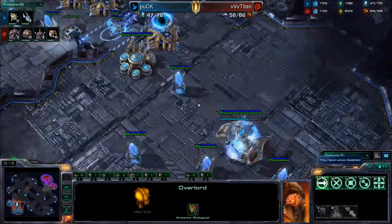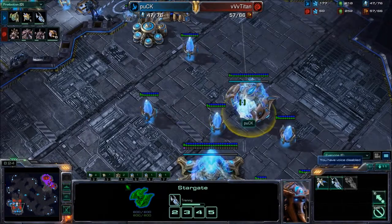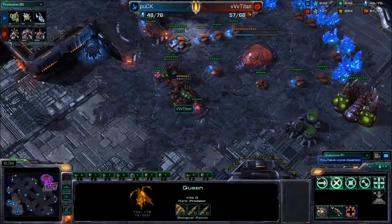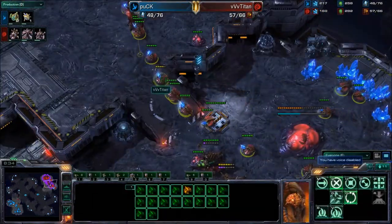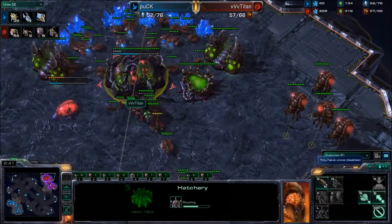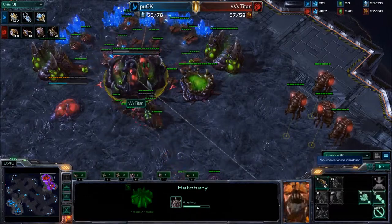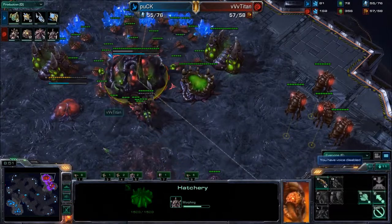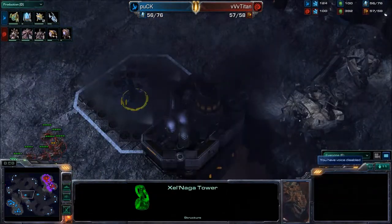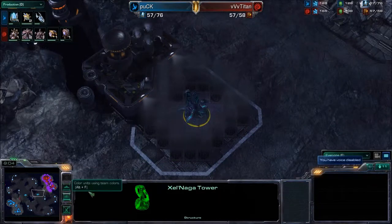Titan now wandering around with this Overlord — doesn't see the Stargate. This is going to be a problem as well, as he's going into Roaches. Roaches are obviously not very good against Void Rays. Drones now doing a bit of that walk of shame, trying to get back into this. We are now sitting on 36 probes versus 46 drones, so the drone advantage still very much in favor of Titan. But will he be able to fend off the next attack? He's not activating the Xel'Naga Towers — he would be able to spot these Void Rays coming in.